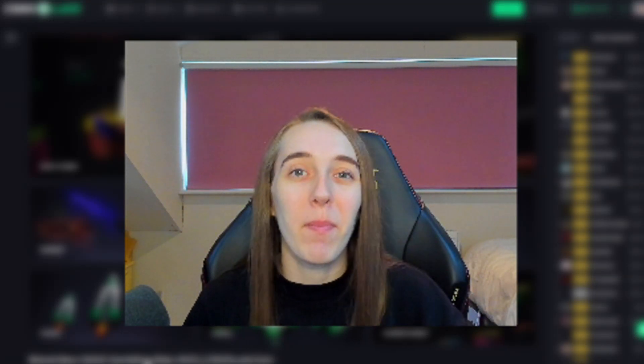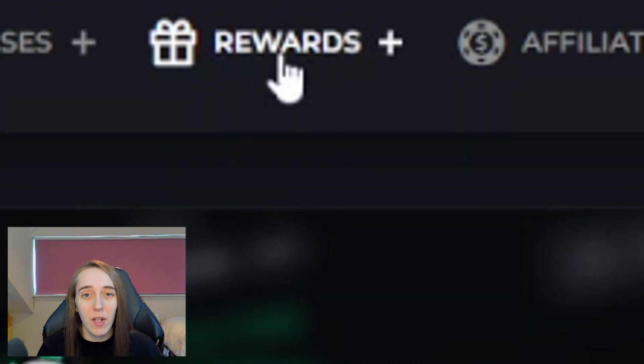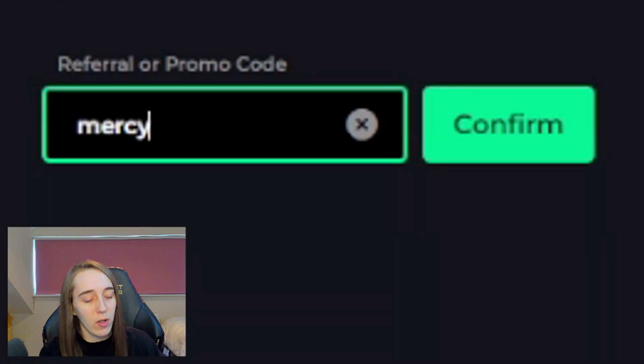Hey guys, it's Mercy and today I'm back on CS:GO. As always there's going to be a giveaway pinned in the comments below, so go check that out. If you want to get some free money and stuff on the website, go to Rewards at the top, then go to Promo Cases, type in code 'mercy' and press confirm. You get some welcome cases to start you out with.